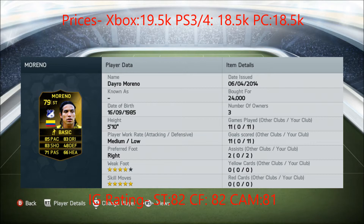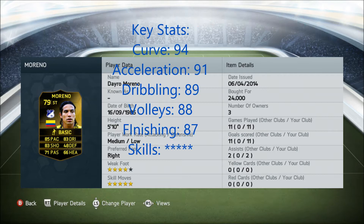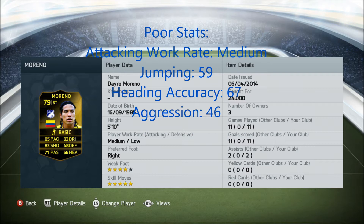So I'm going to go onto his key stats and his poor stats before showing you his goals and assists. His key stats: he has 94 curve, which is great for bending it round the corner. 91 acceleration, which helps him get to top speed ridiculously quick. 89 dribbling, which is great for knocking past players. And 5-star skills, which is just incredible, especially for heel chops, rainbow flicks and drag backs.